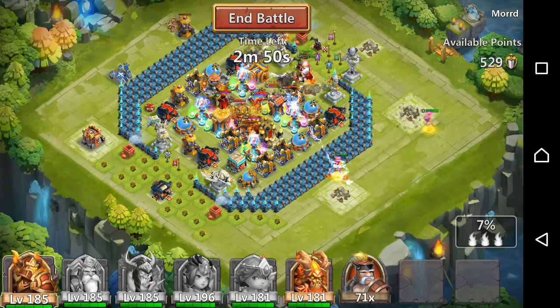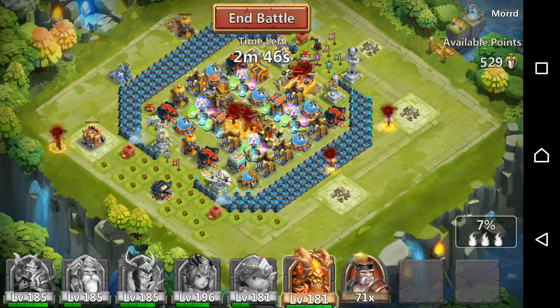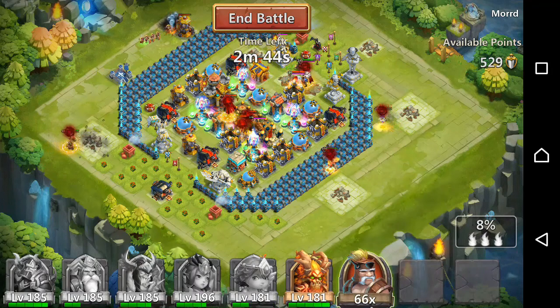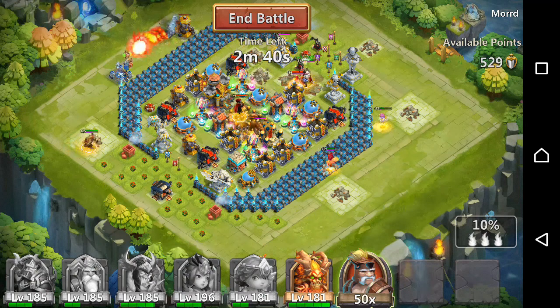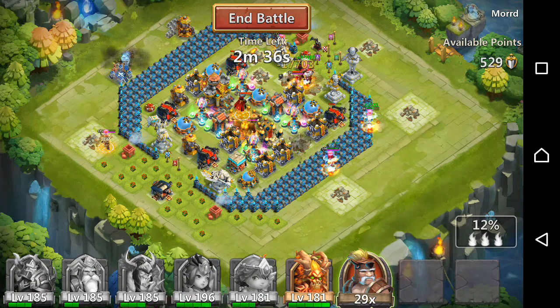For the next one I drop everyone except my Ares again. I'm waiting for SK to get into the base and then I drop my Ares to not allow the enemy heroes to proc. He had an Ares totem but that didn't affect me so much and my SK is still alive.